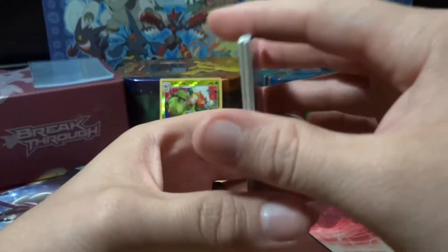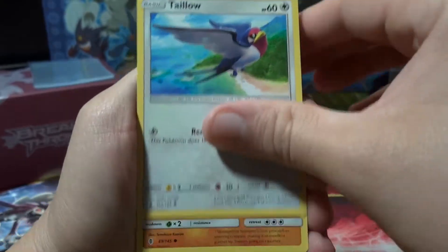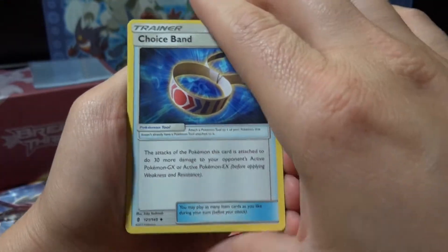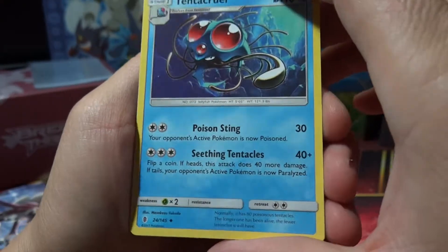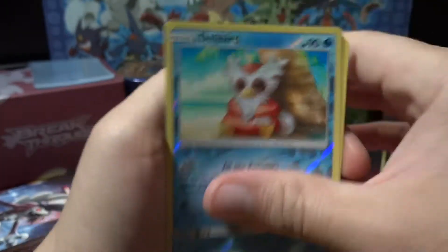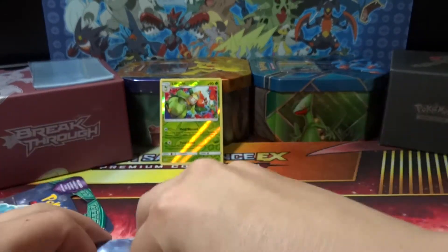Here we go — got a Slowpoke, got a Goomy. Sorry if you hear the kids in the background making noise. Rockruff, Nosepass, got a Steel Energy. Altar of the Moon. Choice Band — that's a good trainer, that's the one that makes your attacks do 30 more damage to your opponent's GX or EX Pokemon. Awesome. We got a Tentacruel — wow, that's a cool-looking card. We've got a Delibird for the reverse, that's just a common, and a rare is a Venusaur EX Hollow. Okay, hopefully we'll get something out of these but you just never know.